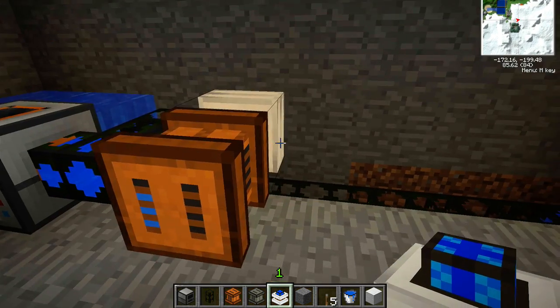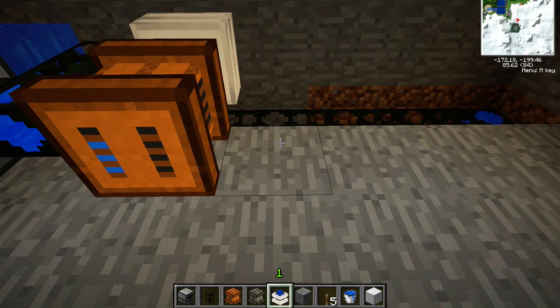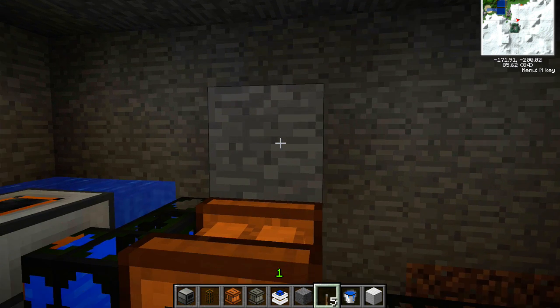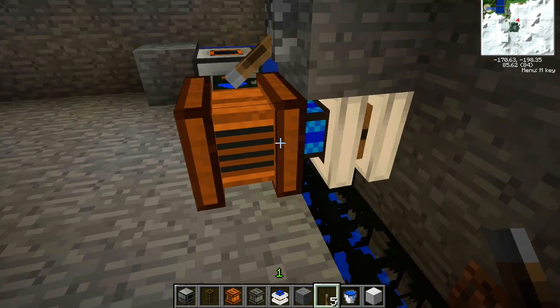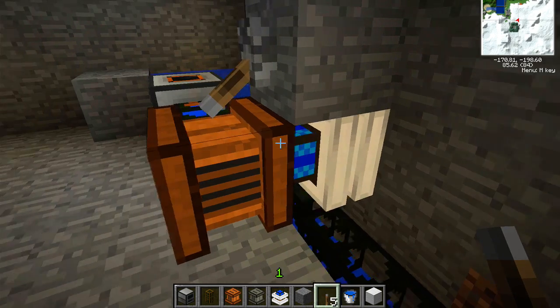Lava is a very low power source, and it's also non-renewable, so that's no good, but for now it'll work. Let's go ahead and start that machine. So now my fermenter is running. It'll take a minute — the fermenter is not a particularly fast machine, and this combustion engine running on lava is a pretty low power engine.